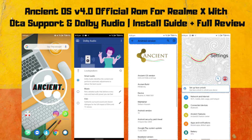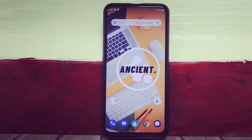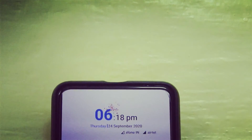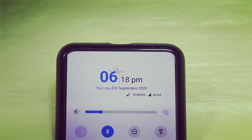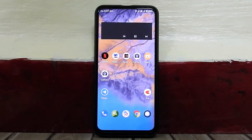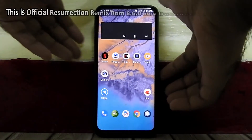Hi guys, welcome to Madstick. In this video I am going to show you how to install official Ancient OS Origin 4.0 on the Realme device. Before that, please like, comment, share, subscribe and hit the bell icon to get notified. So let's get started. As you can see, my device is currently running on Disruption Remix ROM.